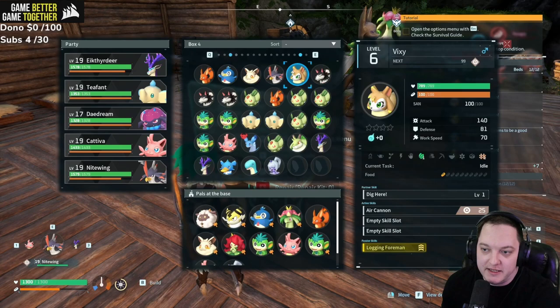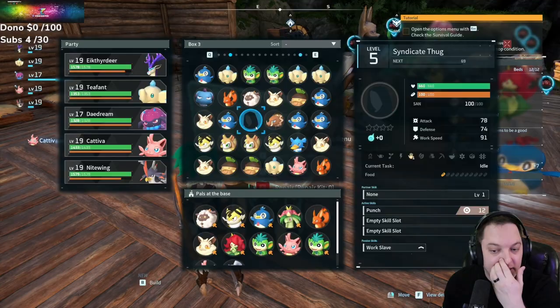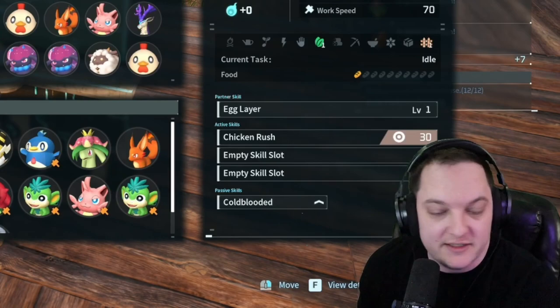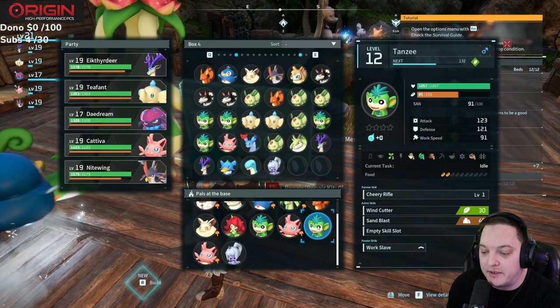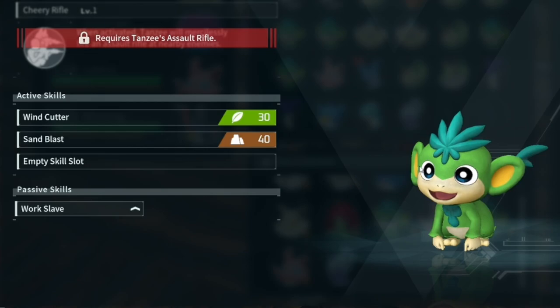There are a lot of pages in the box so you can house as many pals as you want until you're capped. If you're full on your party when you catch one, it goes into the box, and from there you can assign them. Two units of the same pal can be completely different — you'll see passive skills like 'cold-blooded' on one and not on another. As you catch more of the same type, you want to prioritize the ones with the best passive skills. For example, 'work slave' gives a 30% work speed increase.